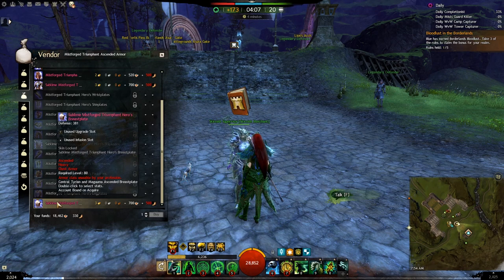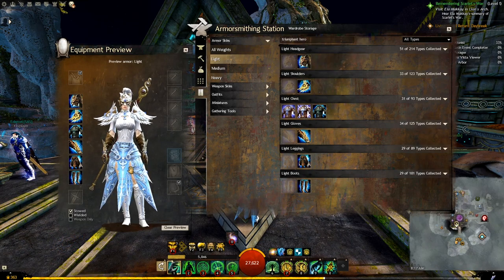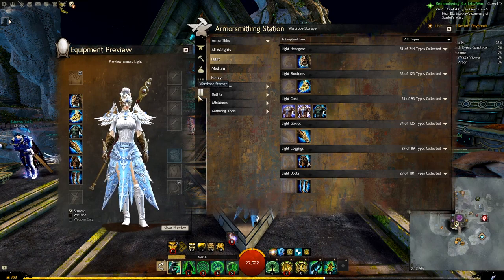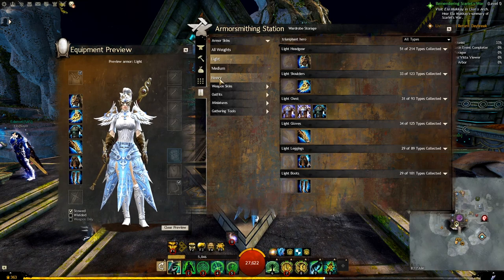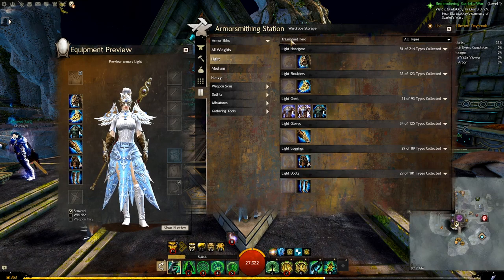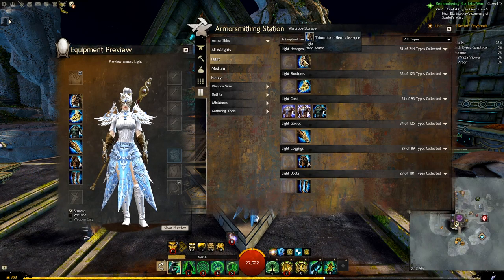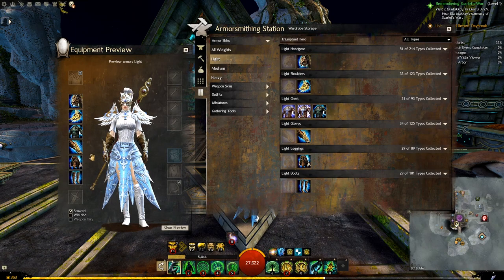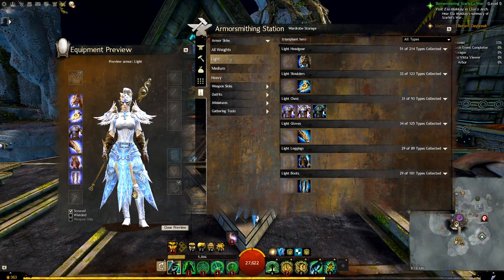Keep in mind that the chest piece is the only one with a significant visual difference. You can preview how each armor set looks by going to your bank, then the last tab — Wardrobe Storage. Make sure you are on Armor Skins, choose your weight, and type 'Triumphant Hero' in the search bar. This shows both versions: the normal Triumphant Hero one and the more expensive Mistforged one. The Mistforged set has a bit of extra glowiness — if that is worth the extra cost for you, go for the Mistforged set.